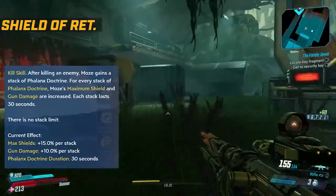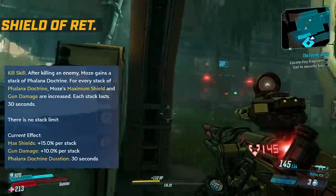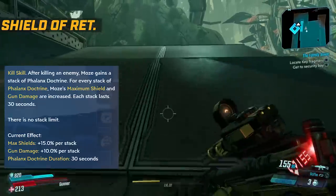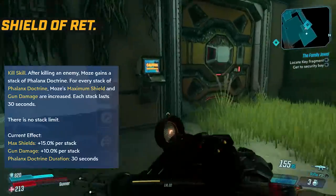Not to mention you have the almighty Phalanx Doctrine: after killing an enemy, you get increased gun damage by 2% per stack and max shield at 3% per stack. The best thing is there's no stack limit, but each stack lasts 30 seconds, so there is an ebb and flow to it.